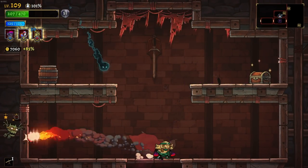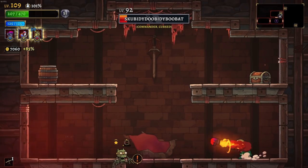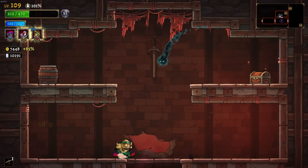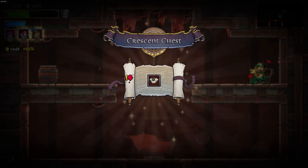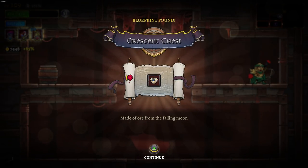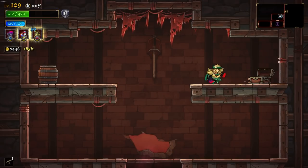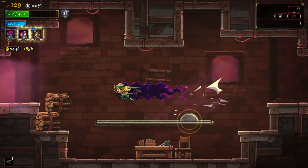60 damage from a single projectile from this guy — he is not messing around. We can do a bouncing attack on that to clear it out. Looks like another one moving through the floor chasing after me. He certainly does have a lot of projectiles. This chest on the right — will it be worth it? It looks like we have a brand new piece of gear, the Crescent Chest. Made of ore from a falling moon — that sounds kind of cool, actually. It sounds really cool.